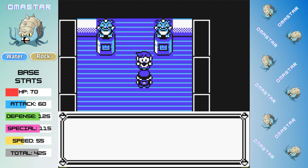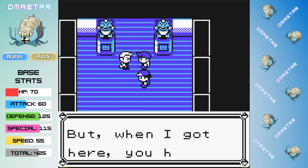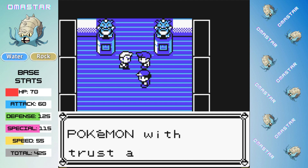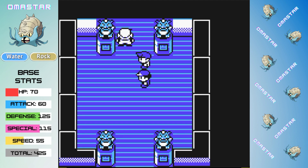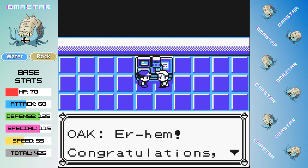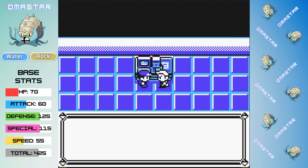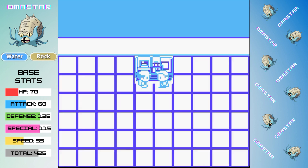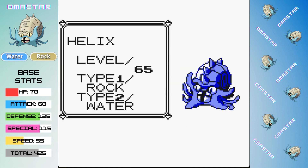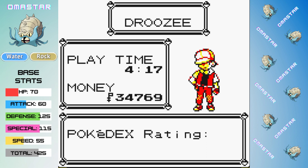That was a super smooth run. Omastar dominated throughout almost the entire run, with only a few minor speed bumps in the way. It wasn't the most complex run when it comes to strategy, but it was so consistent in its ability to sweep through the majority of the time. This was definitely one of the faster runs so far, and Omastar finishes the run at level 65 — a very respectable level. In terms of game time, Omastar comes in with a very strong time of 4 hours and 17 minutes.